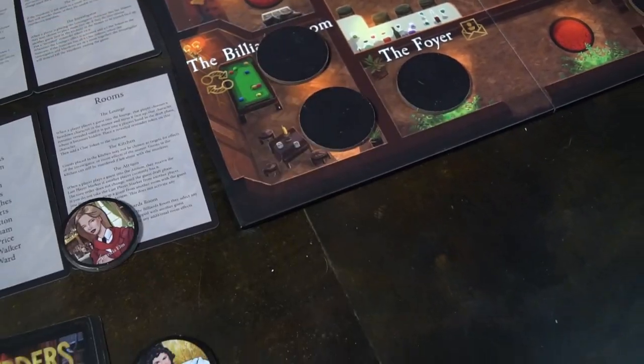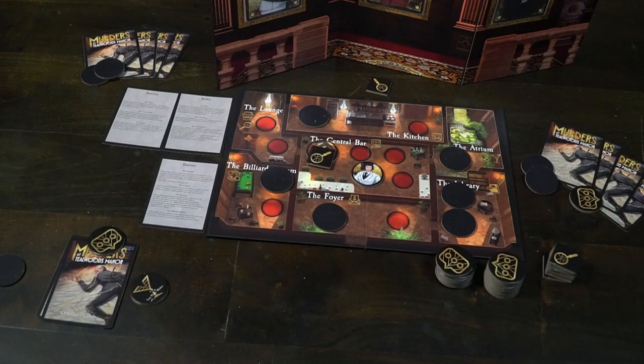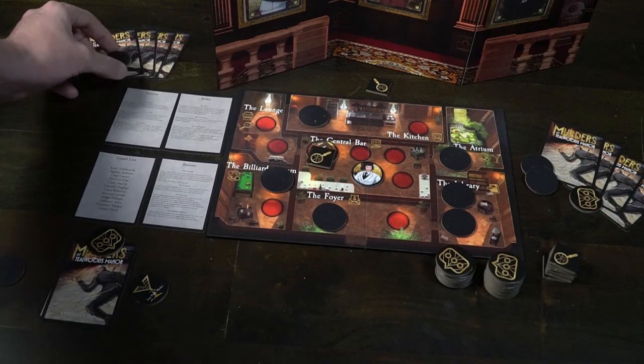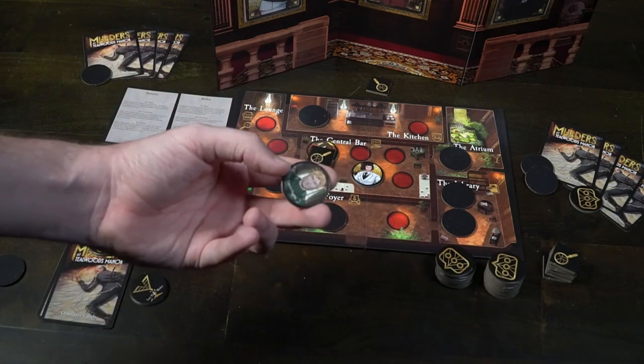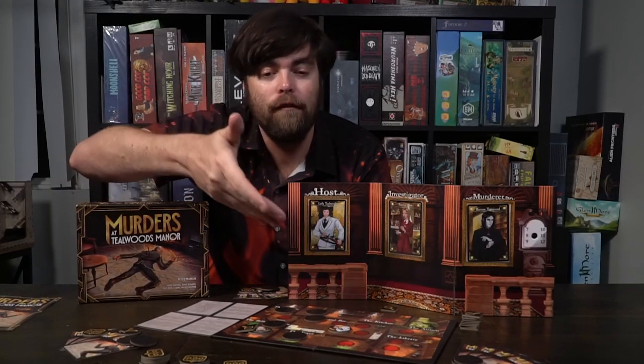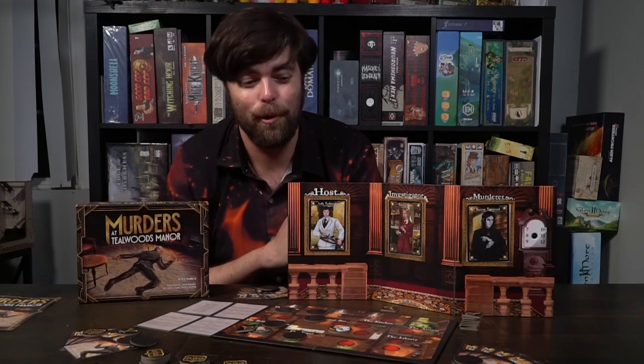The next space is the foyer. When you place a character in the foyer, you can choose any character from the guest list, and if anybody has that character they must reveal it for the rest of the round while placement goes. If you do not have that character, then it's somewhere on the game board either face up or face down — a great way to deduce where characters are, specifically the murderer.